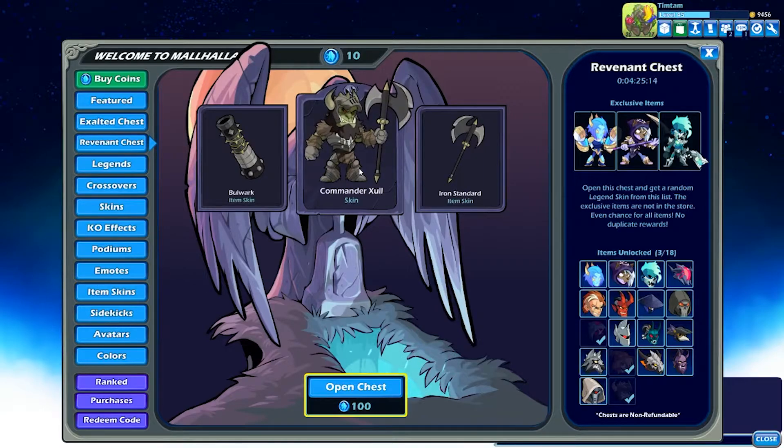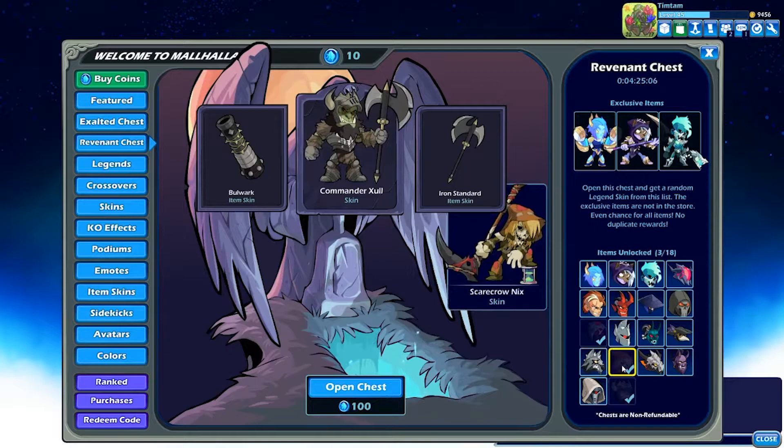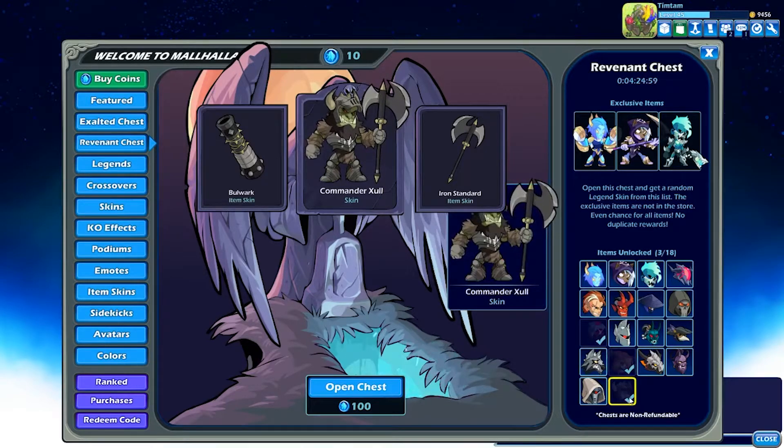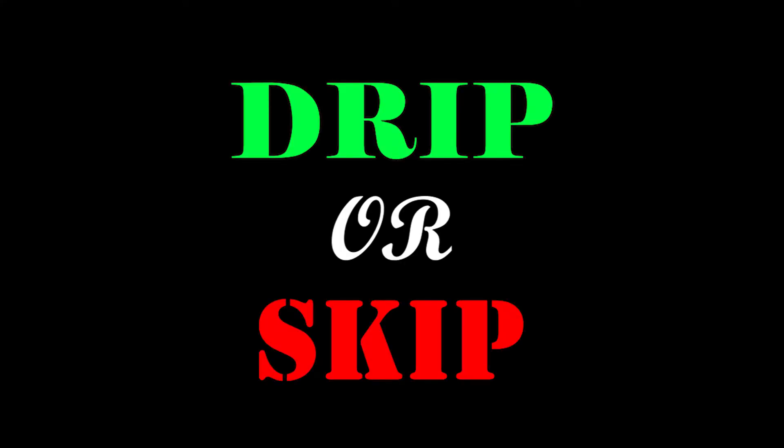If you guys enjoyed this, do like the video so I might do more chest openings in the future. Now I'm going to do something special — most other YouTubers just open the chest and then play a strikeout, but I'm getting my friends to review the skins I just got. So we have Scarecrow Nix, Shinigami Gyro, and Commander Zull. I'll be sending these three skins to my friends and we're going to play a game called Drip or Skip.